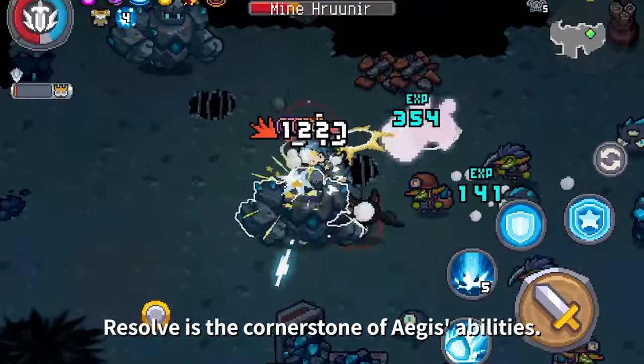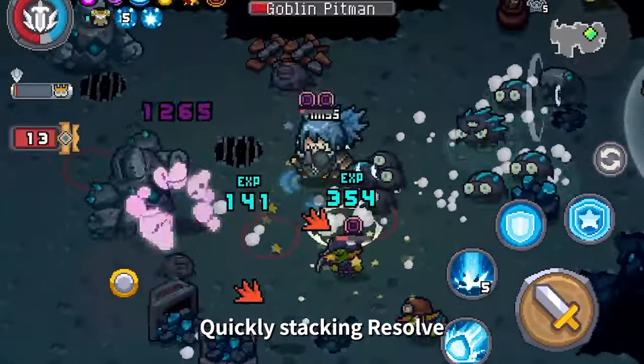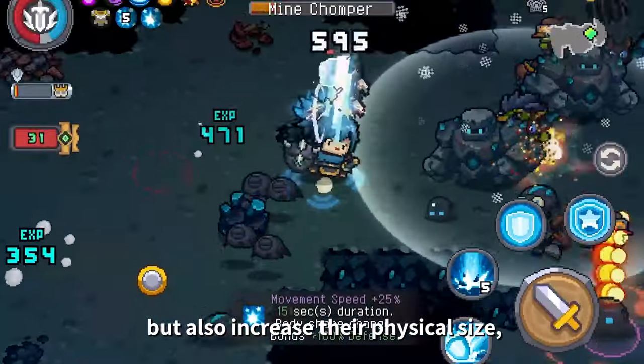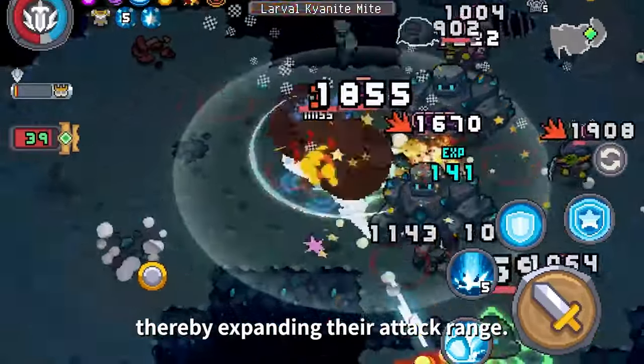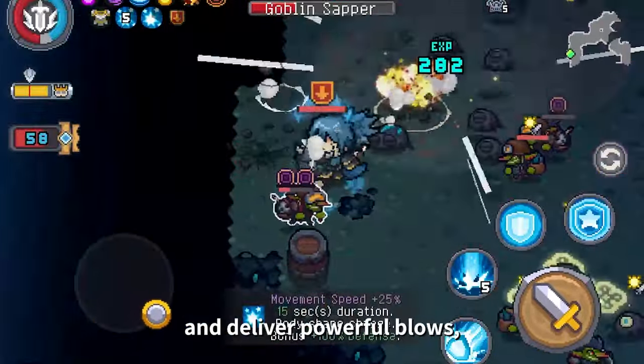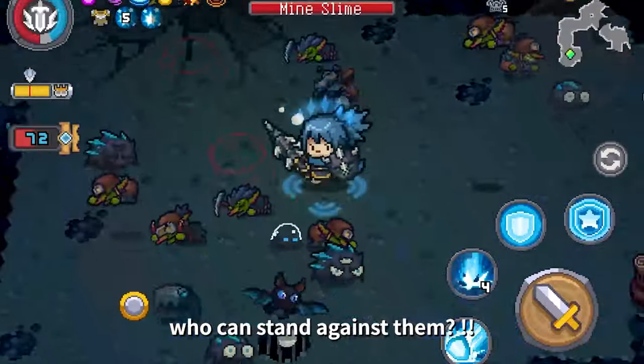Resolve is the cornerstone of Aegis's abilities. Quickly stacking resolve not only enhances damage reduction and defense, but also increases their physical size, thereby expanding their attack range — with the ability to both withstand and deliver powerful blows, who can stand against them?